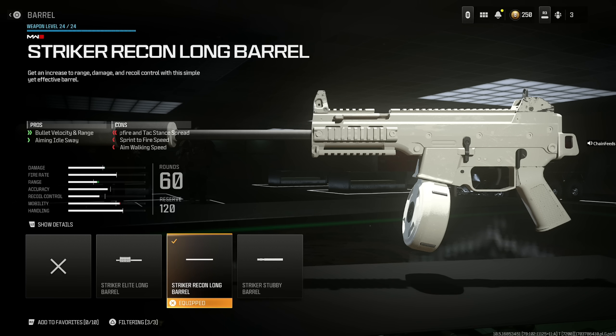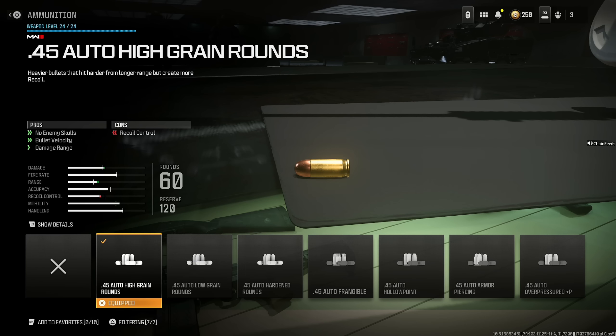Next, throw on the Striker Recon Long Barrel for bullet velocity, range, and aiming out of sway. You get a reduction of hipfire and attack stance spread, sprint to fire speed, and aim walking speed, but that's not a big deal. I also recommend the .45 auto high grain rounds for no enemy skulls, bullet velocity, and damage range at the cost of some recoil control, which you will not notice.